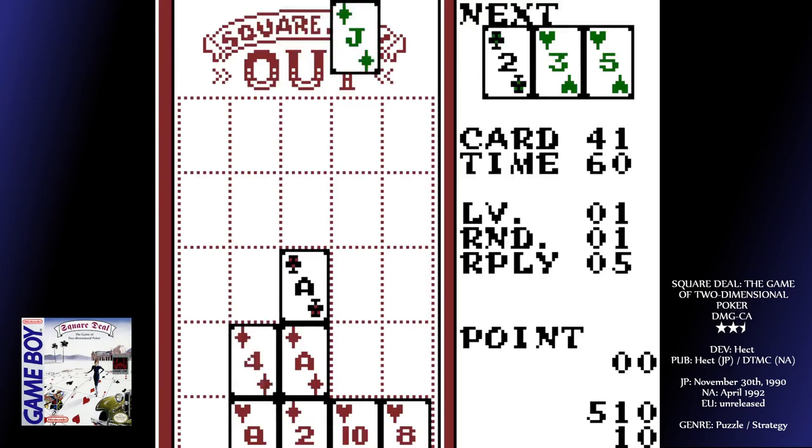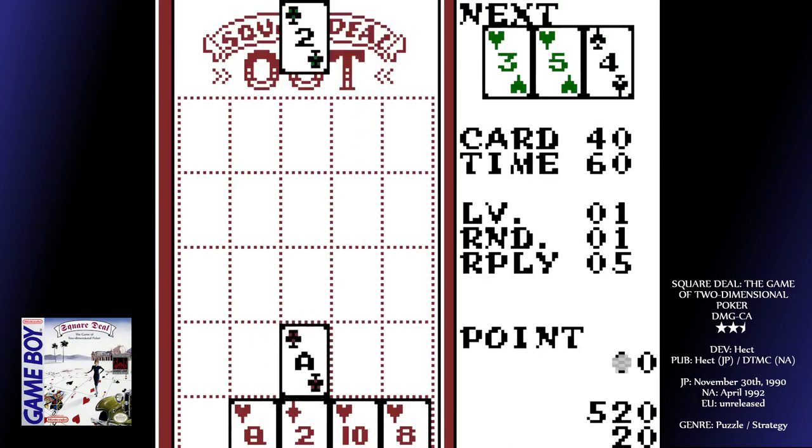You can have straights, flushes, straight and royal flushes, and three or four of a kind.